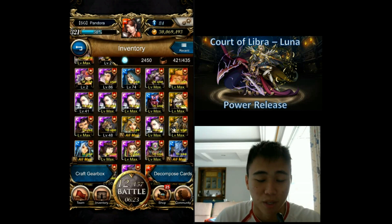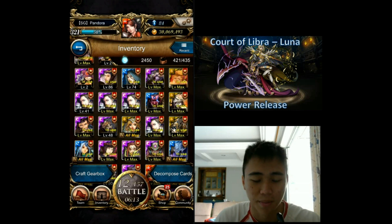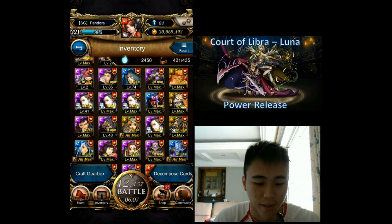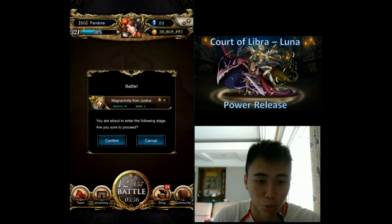As I promised, I'll be doing a Zodiac power release — Court of Libra, Luna. I'll be power releasing her first because I foresee that for the 8th seal I'll be using a lot of the Michael-Lucifer theme. So I'll power release Luna first, and then two others since I have 3 Horners. I'm still thinking which other two to power release, but as of now let's power release Luna.